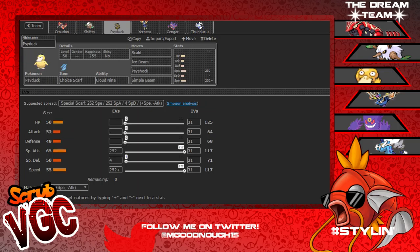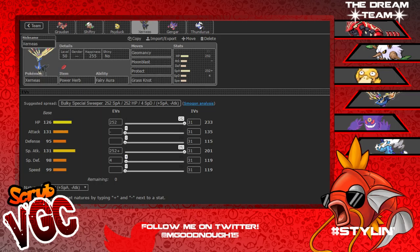Then we have Psyduck here - Choice Scarf, Cloud Nine. Yes, I'm bringing Psyduck because, well, why not? It's a Psyduck with Scald, Ice Beam, Psyshock, and Simple Beam. The reason for Simple Beam is to get rid of other Pokémon's abilities. With Xerneas, Psyduck can outspeed Xerneas with the Choice Scarf, hit Xerneas with Simple Beam, stop the Geomancy - and that's times for everything.